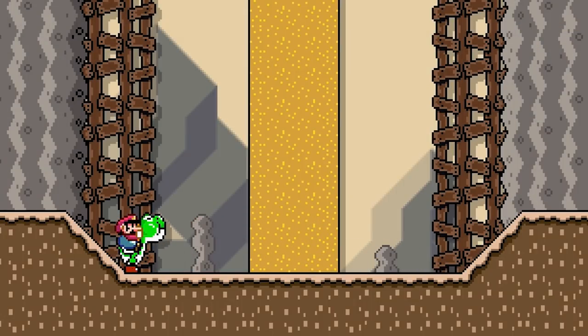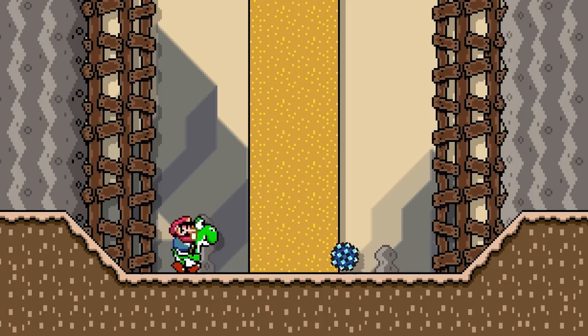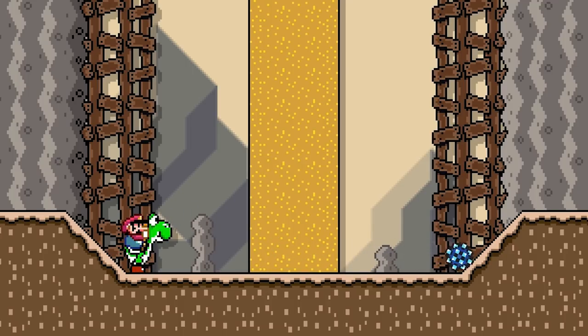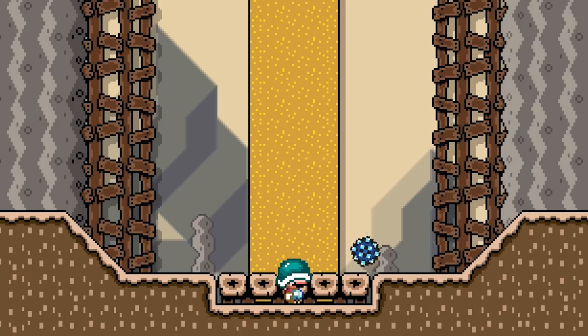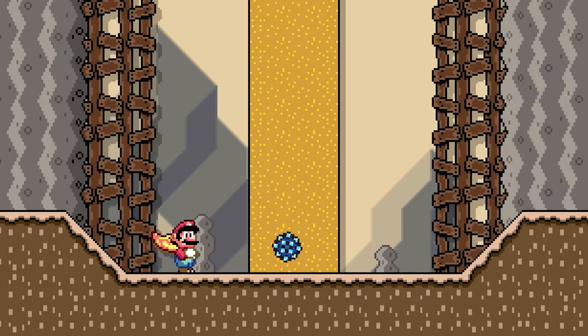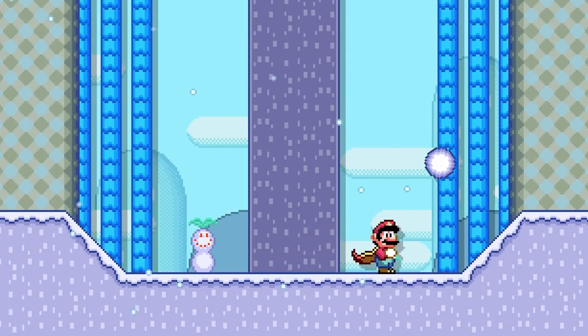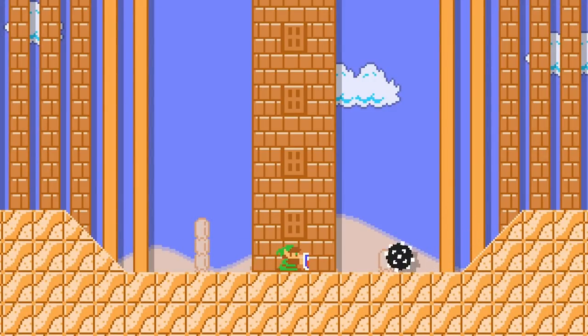Yoshi is able to grab a Spike Ball with its tongue. When spit from Yoshi's mouth while crouching, it will travel at its default speed; however when spat out normally, it will travel at a much faster pace. A Spike Ball hit by Mario wearing a Buzzy Beetle Shelmet will be knocked in the air, and it is possible to change the direction it rolls by hitting it from the opposite side. A Spike Ball hit by Mario wearing a Spiny Shelmet will be destroyed. A Spike Ball hit by a Tail Swipe, Cape Twirl, Cat Scratch, or Boomerang will be knocked upwards a bit and begin rolling in the opposite direction it was hit from. A Snow Ball hit by the same methods will be knocked upwards much higher and will stop rolling if it was rolling when hit. A Spike Ball will bounce off of Link's shield and begin rolling in the opposite direction it was hit from.